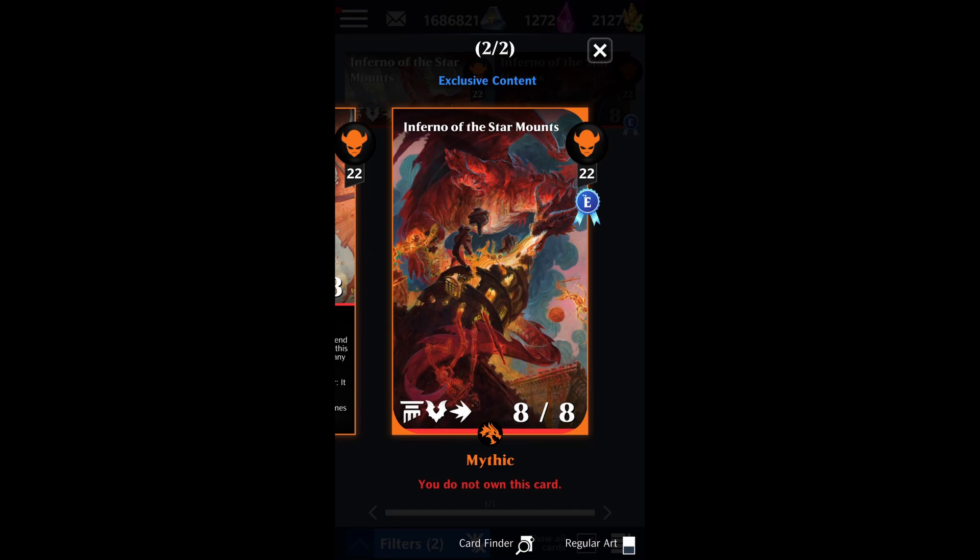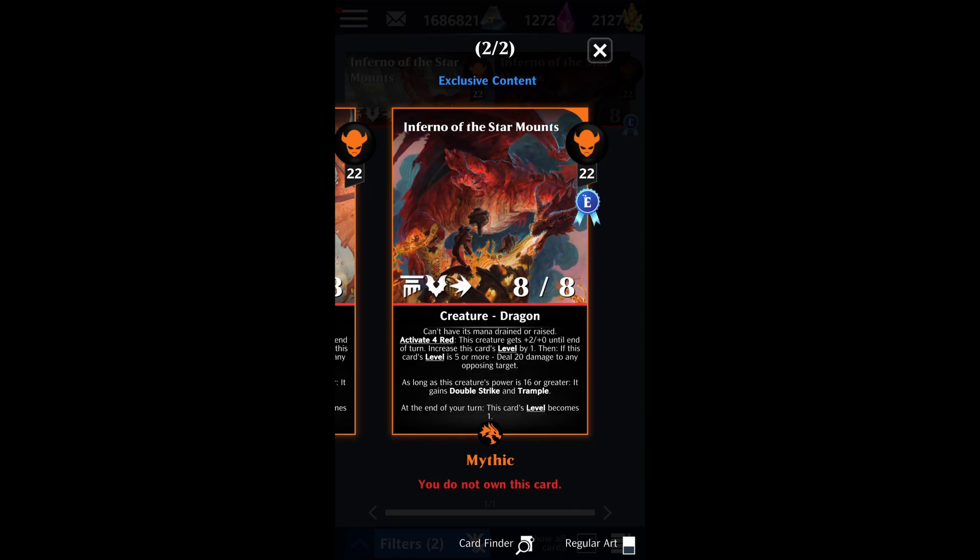Now, the card itself. Inferno of the Star Mounts is a 22-mana, 8/8 Flying Legendary Haste Dragon with quite a few abilities. The first is that it cannot have its mana drained or raised. The second is that it activates four red gems, and when those gems are matched or destroyed by you, this creature gets +2/+0 until end of turn, and then the card's level increases by one.